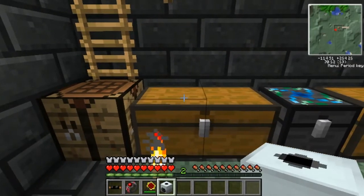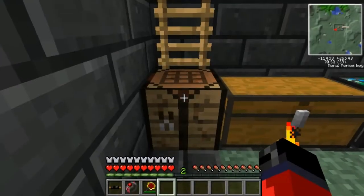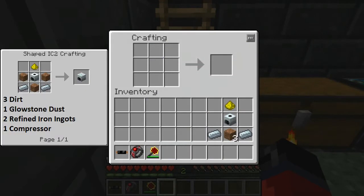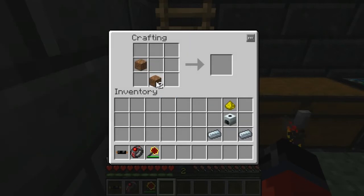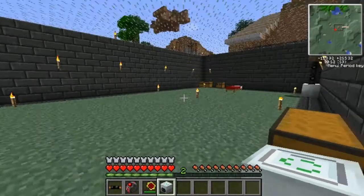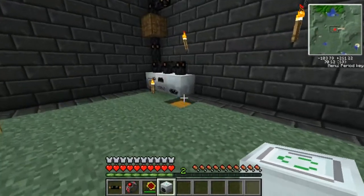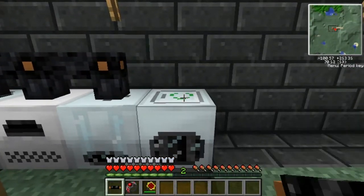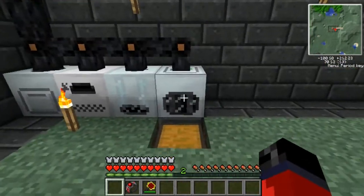Alright so I'm back now with the parts that we're gonna need to make the recycler. Some of you may want to pause the video at this point, take note of the items over here in the left hand corner. Once you have them we'll place them in the crafting grid like so, and as you can see that gives us our recycler. We're gonna run over here and hook this up and I'm gonna go over how to use it and what its main purpose is.